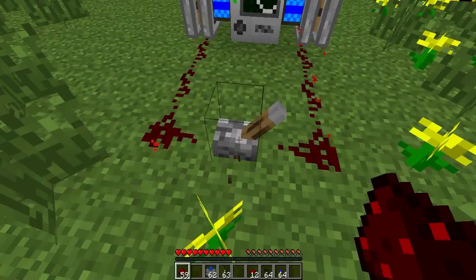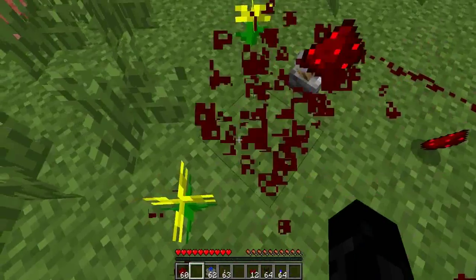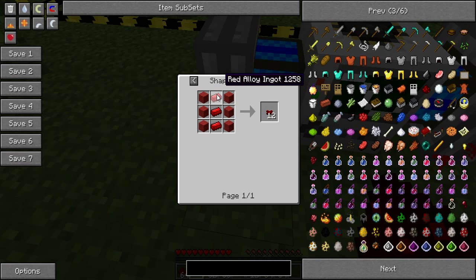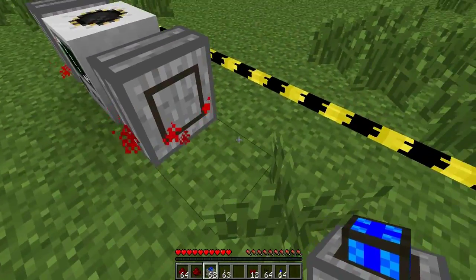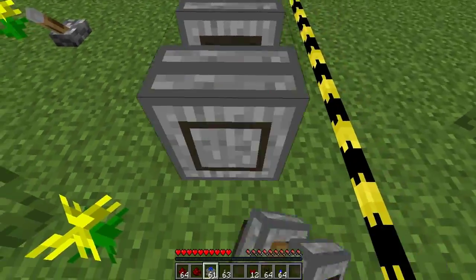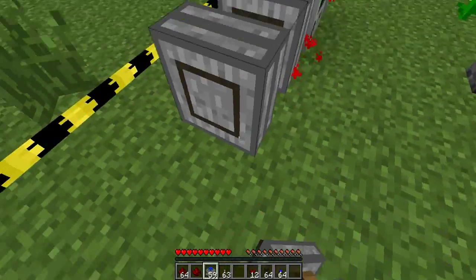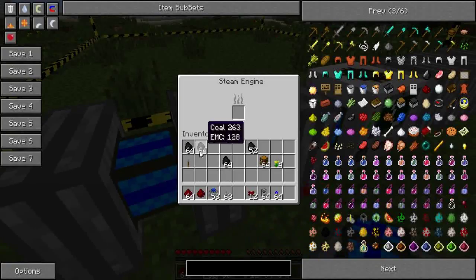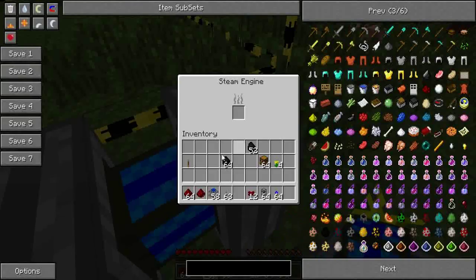But this isn't as fast as it can be, so I'm going to show you how to do the fastest setup. This is good if you've got the red alloy ingots for it, or if you're in creative mode. You want to extend your steam engines to three on each side, and then fill them all up with your coal.